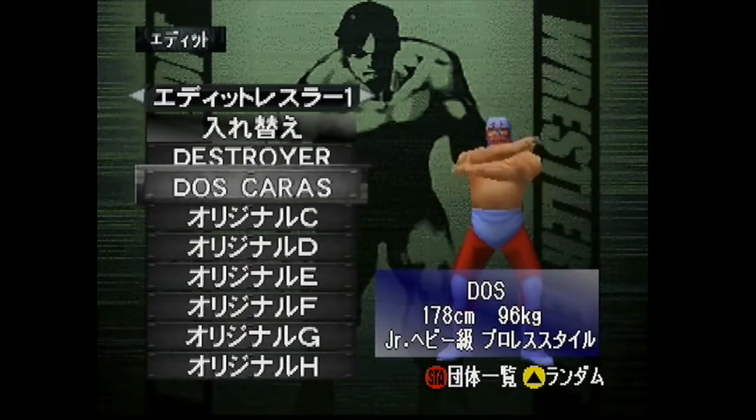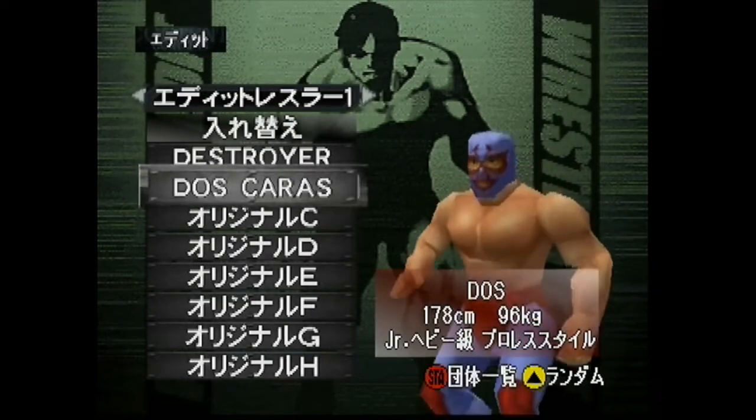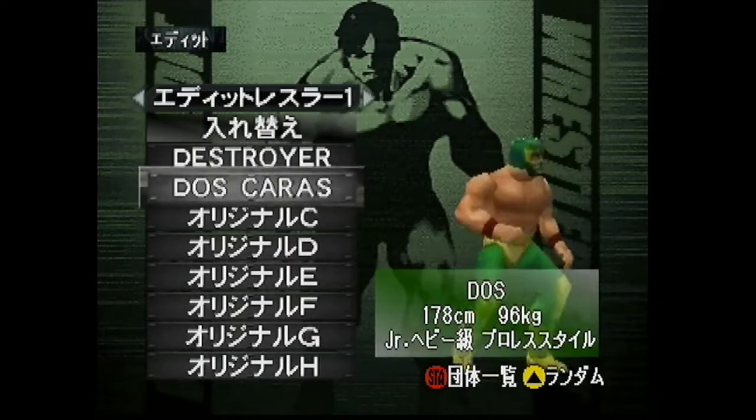Dos Caras is a Lucha Libre legend, a masked superstar. If you don't know who he is, I'm going to tell you all about him — brother of the famous Mil Mascaras, who is in the game. And I've got four outfits for you that I'm bringing in.